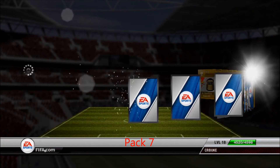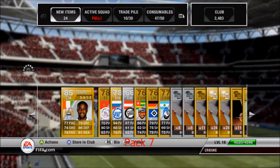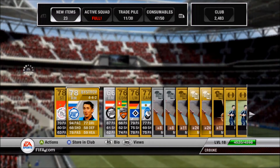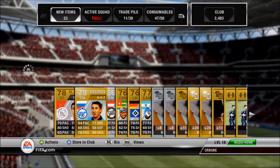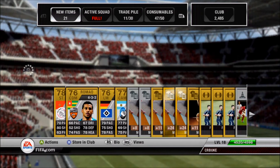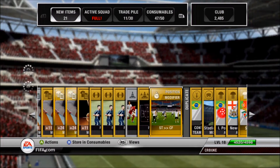Pack seven gives us Yaya Touré from Manchester City — this is a crazy run of luck you're about to see in these next few packs. Yaya Touré, one of the best center midfielders in the game. Also got a Russian guy with a crazy 94 pace from Zenit. Can't complain when you get one of the best players in the BPL, and we also got a striker CF card.